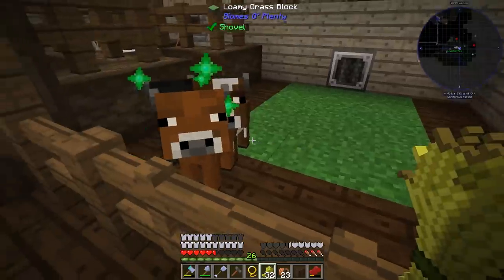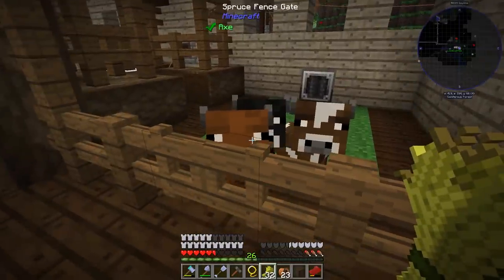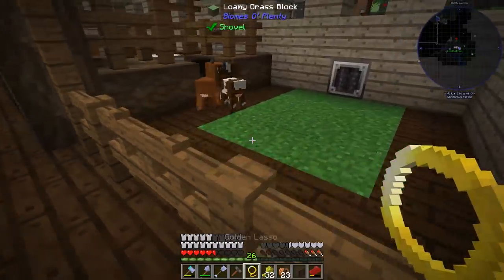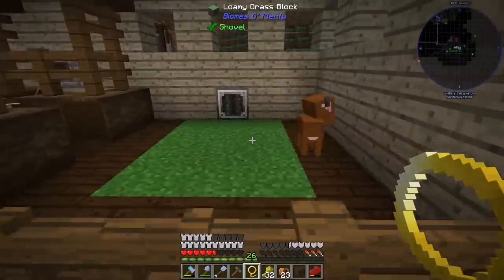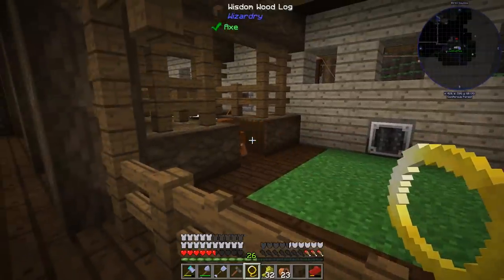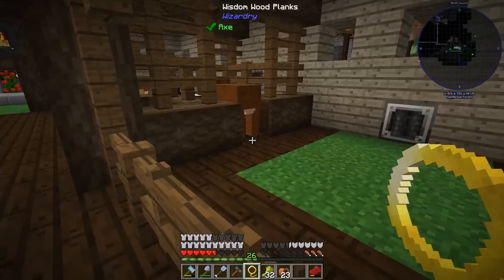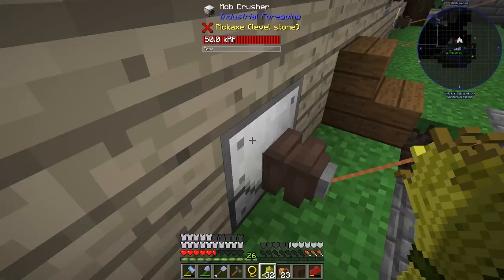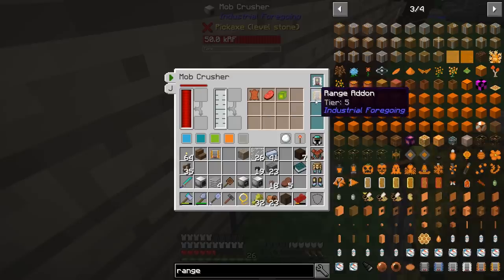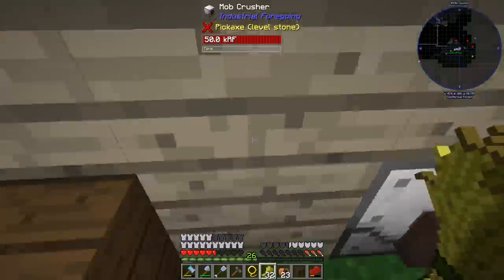The cow is almost grown - any second now, he's big! Is he going to get ground up? We forgot the range add-on in the mob crusher. The second we put the range add-on in: bam - one raw beef, one leather, and solidified experience! That solidified experience could come in super handy later on.